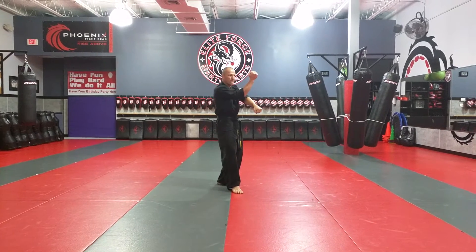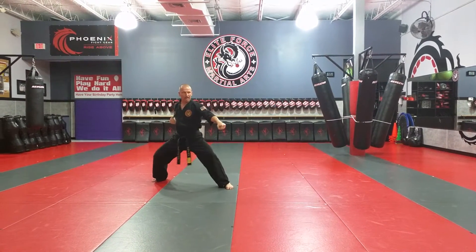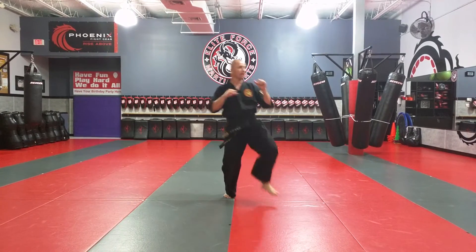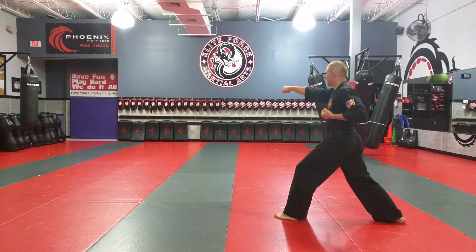Step back into the cat stance, inward downward block, coming like so. Step back, downward block. Now I do my jump front kick, front kick, right hand lock, punch key. That's the end of section one.